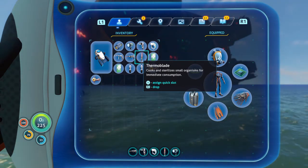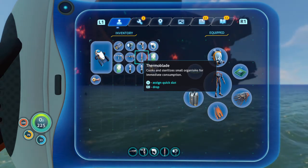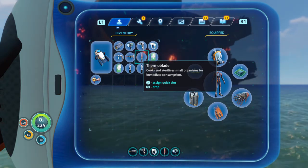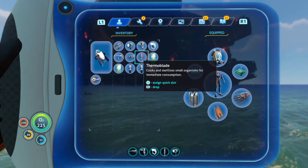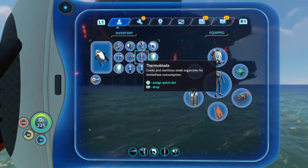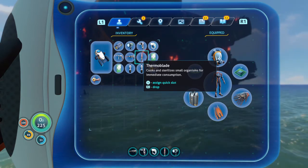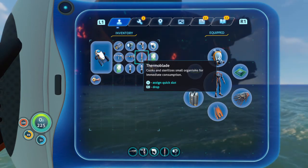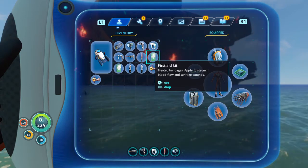The Thermal Blade comes a little later in the game. Your first knife can be obtained fairly quickly, and it's basically your only means of protection besides vehicle weapons. The Thermal Blade is especially useful because you can also cut pieces of plants and take them back to your base for exterior or interior gardens. Definitely keep this on you at all times.